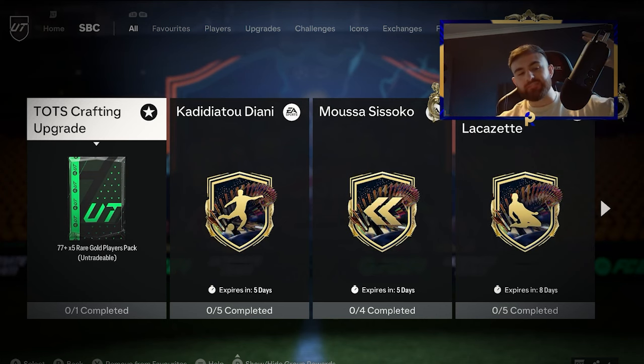Ladies and gentlemen, they've dropped another one. We have the Team of the Season Crafting Upgrade. This one has a ton of objectives to get free Team of the Seasons and 83x20 packs. And I'm going to show you how to get it for free. All you've got to do to say thank you is drop a like below, subscribe if you're new, and let's get into it.